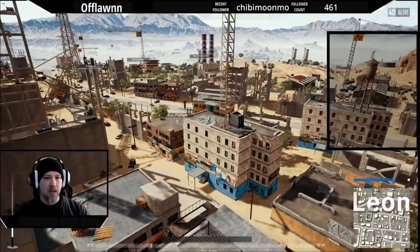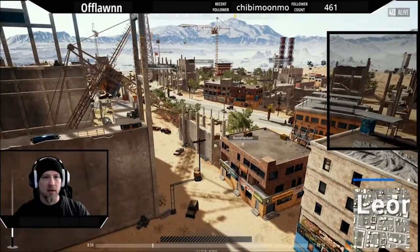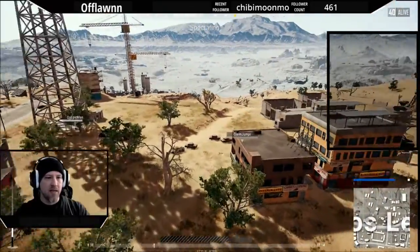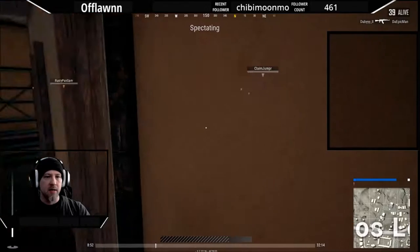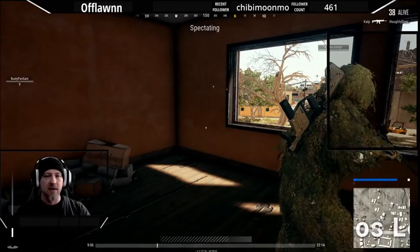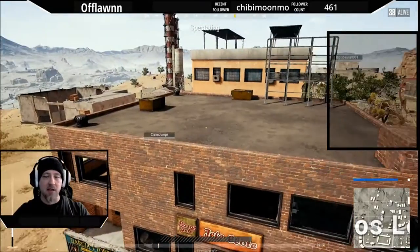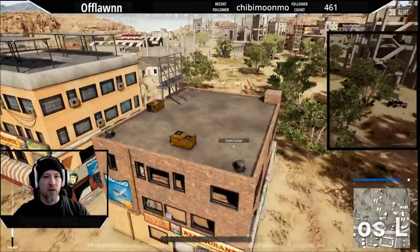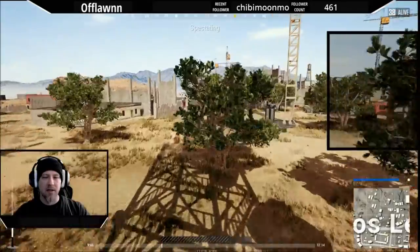Rusty Pan Sam actually had a really good game and did a couple really good things. Another guy I had mentioned in the other video is Claim Jumper. I don't know this guy personally, but I will play a lot of games and I'll see his name jump up and he usually has a lot of kills. He's actually a really good player. He's already hit an airdrop — he's got a ghillie suit and what I believe is the M24, or maybe the AWM.